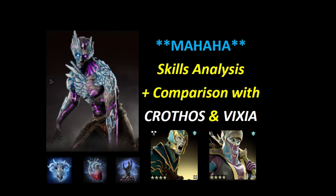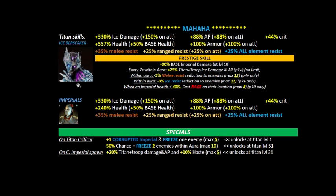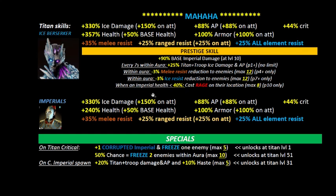Hello and welcome to another Round Gamer video. Mahaha, the new ice berserker, the new dragon slayer, is here. His skills are official now — well, subject to change as always. This video will offer a skills analysis in comparison with two other imperial buffing titans: Crothos and Wixia, looking at his skills and where he stands in the meta.